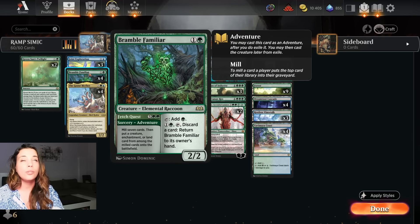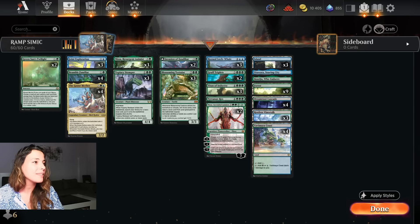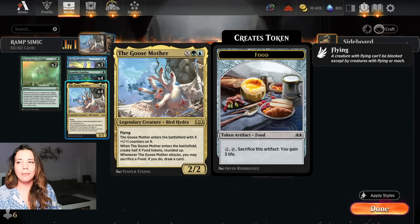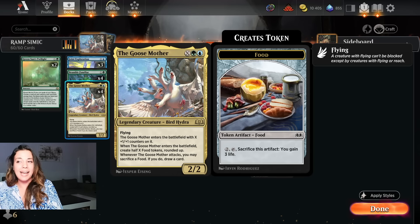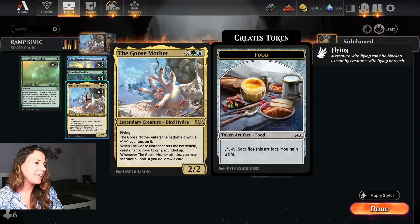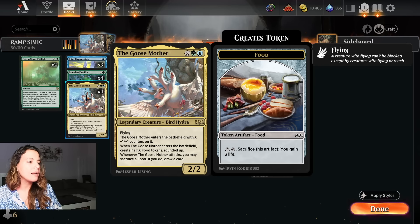We have four Bramble Familiars - I run this every day now in my ramp decks. We have four Goose Mother, and this card is so much fun. It's an X, green and blue - it reminds me of Hydroid Krasis from a few years ago. Goosey is not quite that good, but it's still really good. It's a 2/2 flyer and it enters the battlefield with X plus one plus one counters on it. When Goose Mother enters, create half X food tokens rounded up, and whenever it attacks you may sacrifice a food to draw a card.